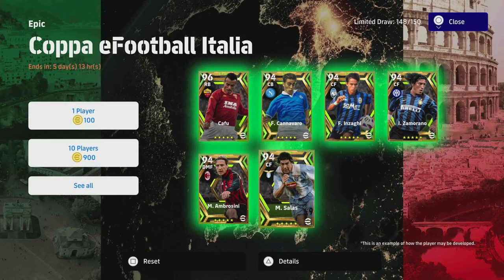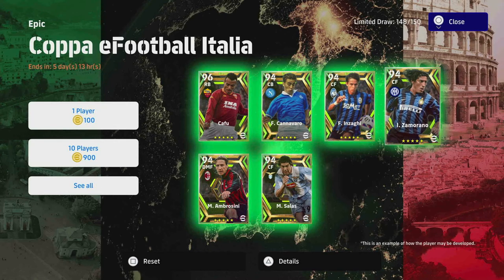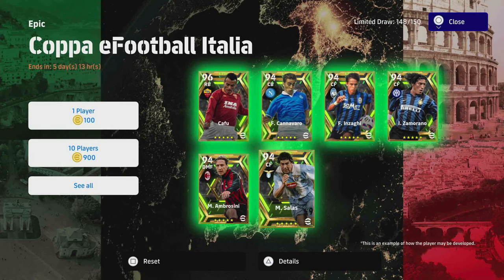Welcome back to the last training guide for these Coppa eFootball Italia players. We've already covered Ambrosini, Cafu, Cannavaro, Inzaghi and Zamorano, so if you've missed any of those don't forget to check them out.